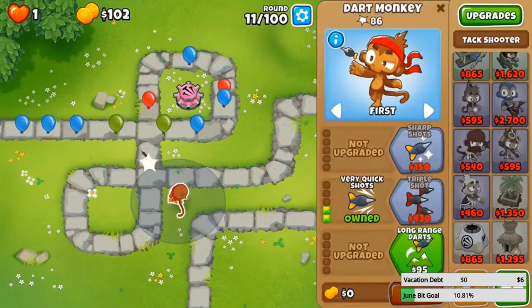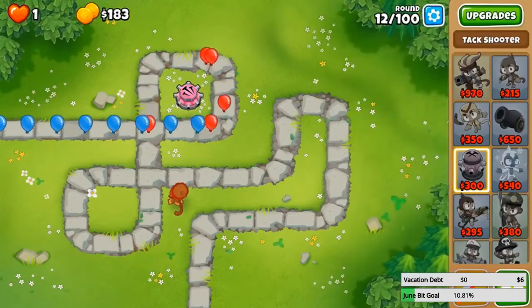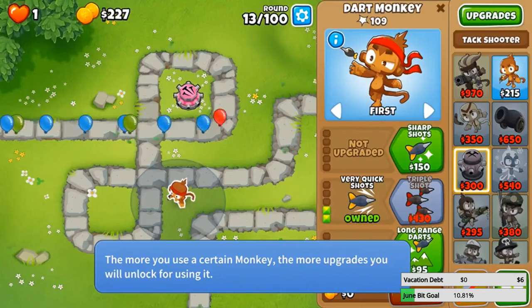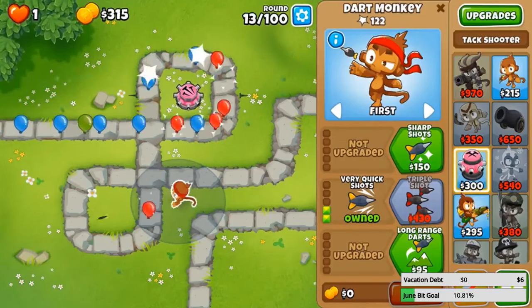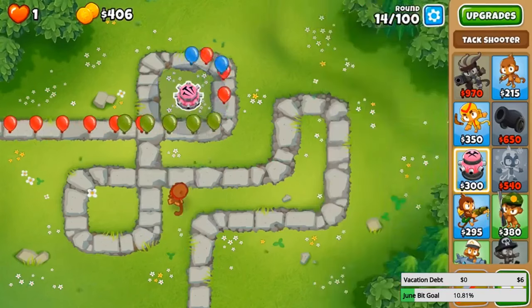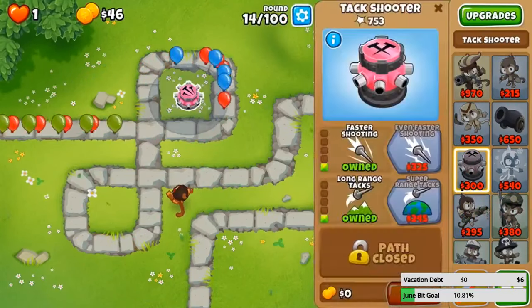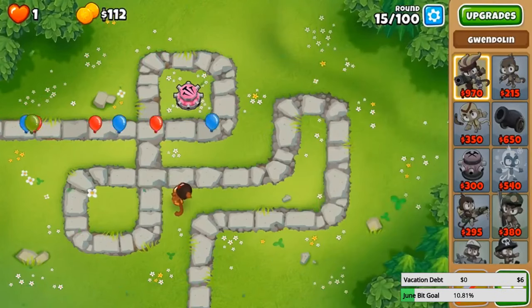Let's get a triple dart monkey up as soon as possible. Here comes a yellow MOAB. Thankfully we got very very quick shots over here. My favorite hero as you can see is Gwendolyn — Gwendolyn is definitely the best for late game. Unfortunately she is the most expensive, so you might have to suffer for a while in the early game before you get her up — but once you get her up things will be very very easy. Also in CHIMPS mode you do not get money for the end of the round, so early game is even harder. Now we got triple darts and we should be good.